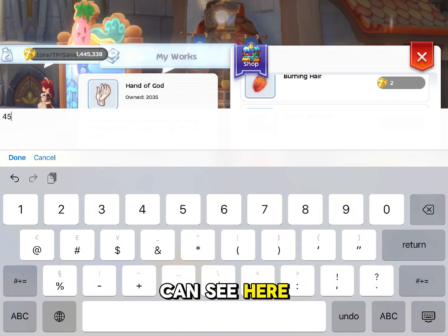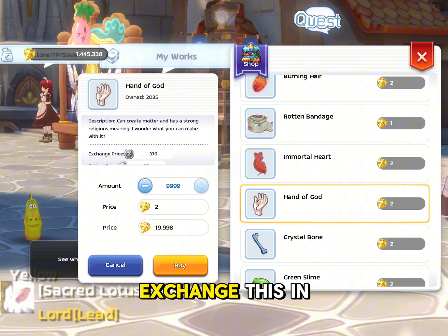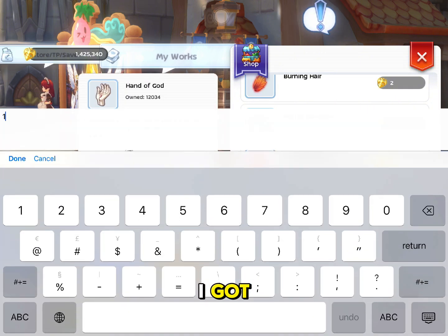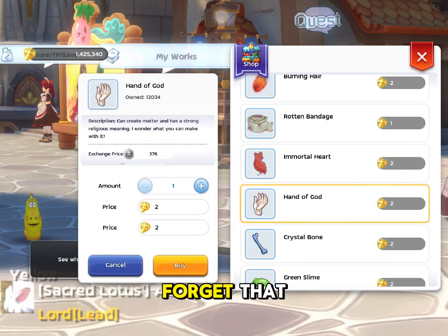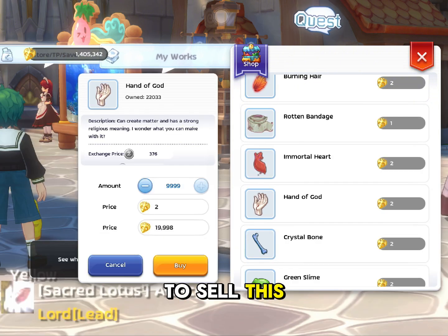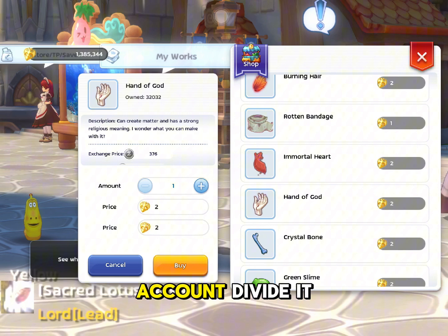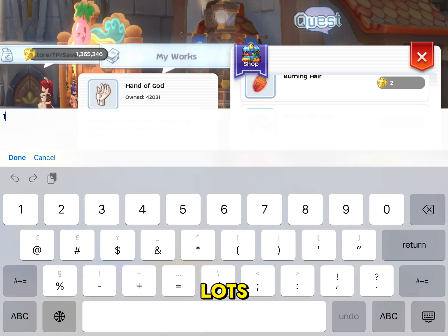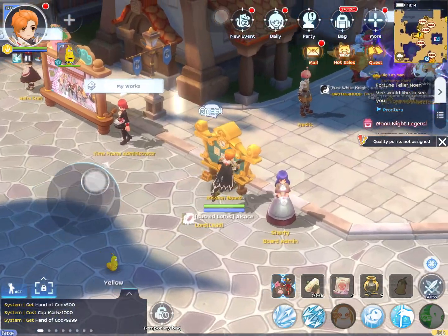Because before I got around 90,000 gap marks, I will just exchange this into 45,000 hand of god. Let's see how much zeni I get when I successfully sell this. Don't forget that an account will have three characters, so it is best if you want to sell this kind of materials to divide it into three characters, and each character you will sell it with eight slots. Divide it wisely so it can be sold within a day.